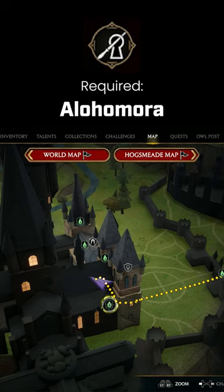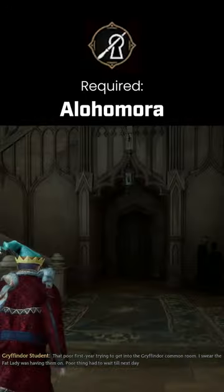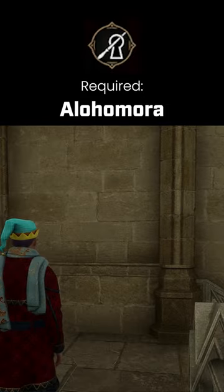I just want to give you guys a quick tip on how to get the Bell Tower Courtyard Butterfly Mirror Moth Puzzle. You're going to want to fast travel to the Bell Tower Courtyard. Once you're here, you're going to want to go up these stairs, through this door, up these stairs, and to your left. It'll be right here.